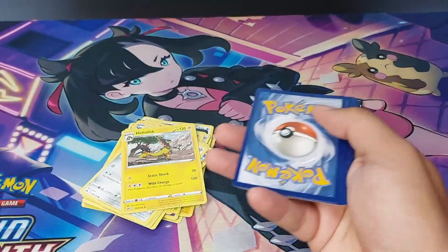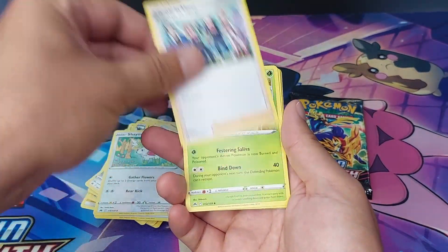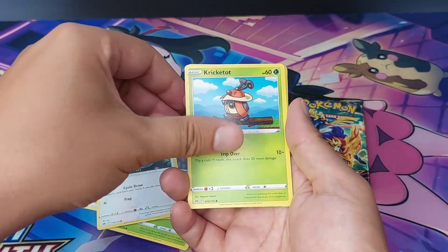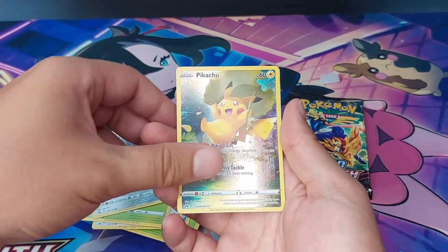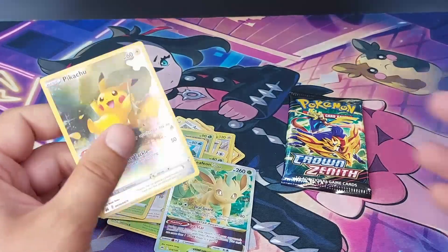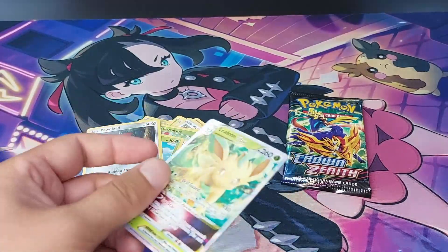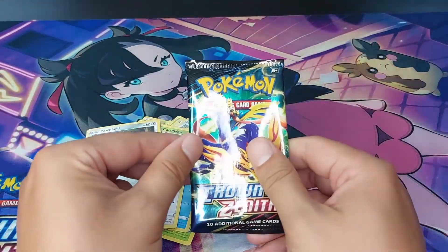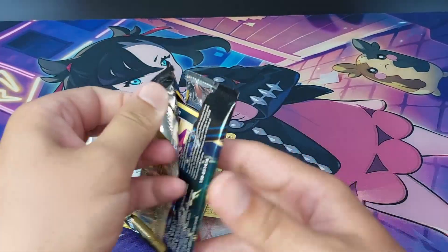Third pack — four to the front. Leaf Shaman, Frenzied Hisui, Carnivine, Sunkern, Mr. Mime, Chatot, Kricketot, Ponyta. We have a Pikachu from the Galerian Gallery and an Inteleon V-star double hit — good, good! I like it when I see double hits in these packs. Sleeved them up — awesome!